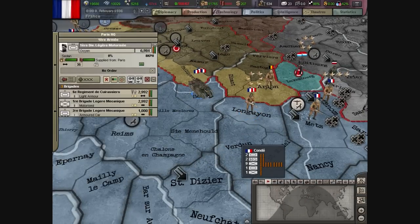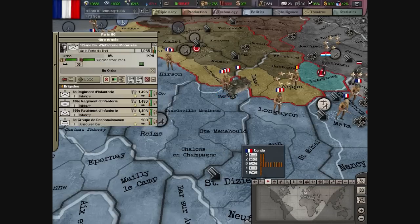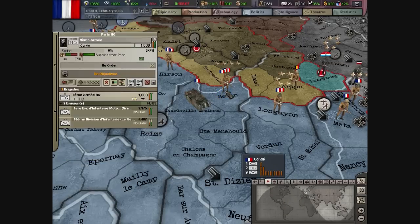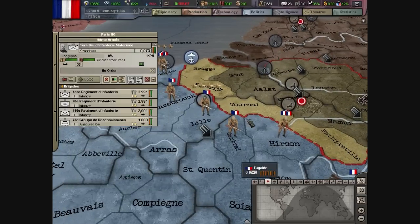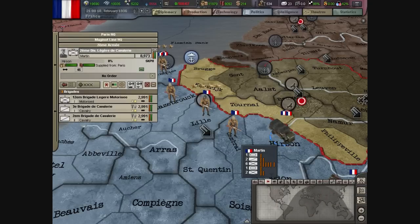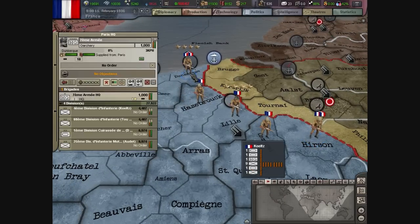I'm thinking of doing something against my Armaments minister because his name is Neville Chamberlain. I'm going to change him out. Churchill had a cat called Nelson — and he pronounced Nazis in a fun way. So I swapped the Armaments minister — it was Chamberlain five seconds ago, but now it's Churchill.